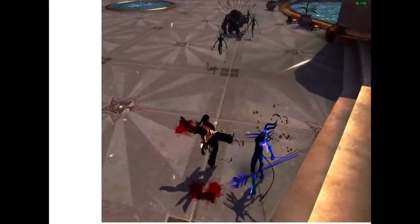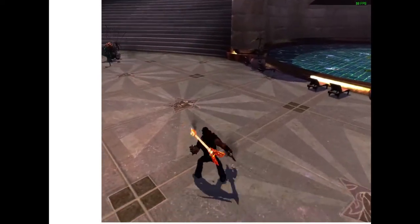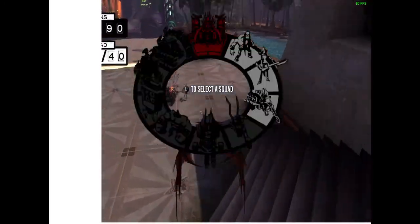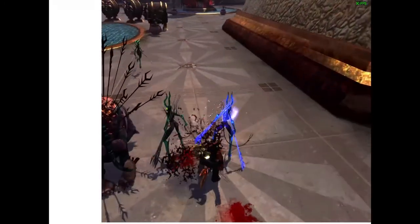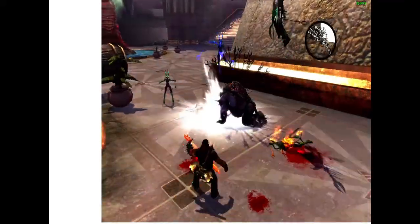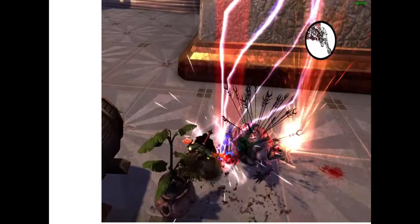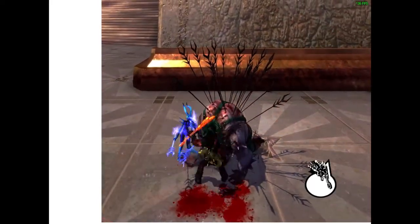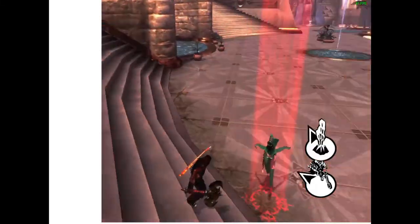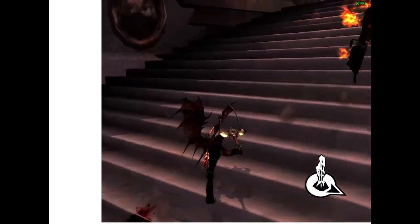Number one: make troops right away and move them to geysers right away. In Brutal Legend, capturing and keeping fan geysers is the path to victory. Geysers provide resources that allow you to build and upgrade your army to destroy your enemies' base, so it is vital that you do not concede resources to your enemy. As soon as the game begins, immediately make troops. While the troops are being made, set a rally flag near the geyser as Iron Head or Drowning Doom. As Tainted Coil you'll need to make your battle nun and then make your troops, so setup time takes a little longer, but the principle remains the same — get your troops made, get them to the geysers, and start hammering your opponent.